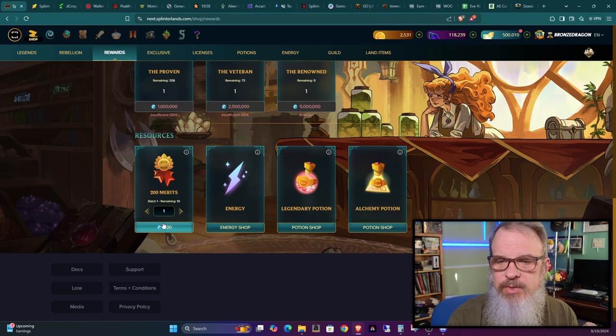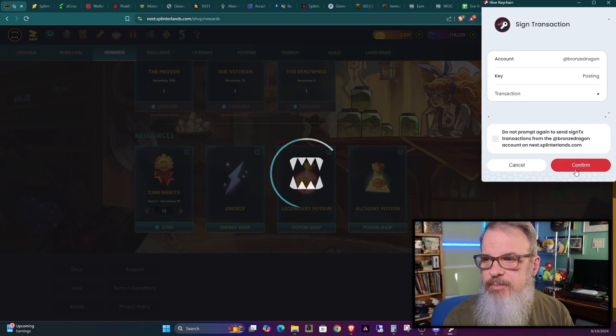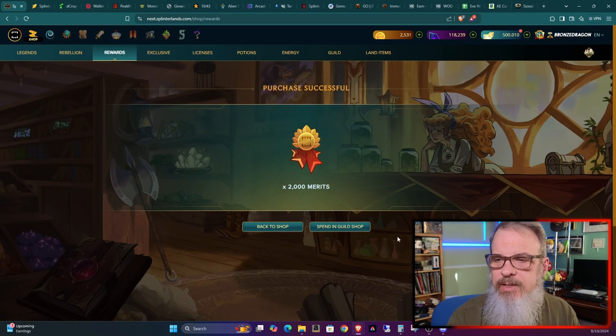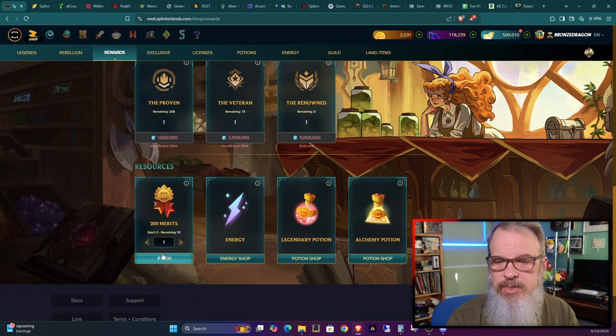The first thing I always do — I'm going to buy two rounds of merits because I believe I'm going to bypass the chest this time around. There's been a lot of discussion about that; Gathering the Magic did a video on it. But I think I'm going to bypass the chest this time around.